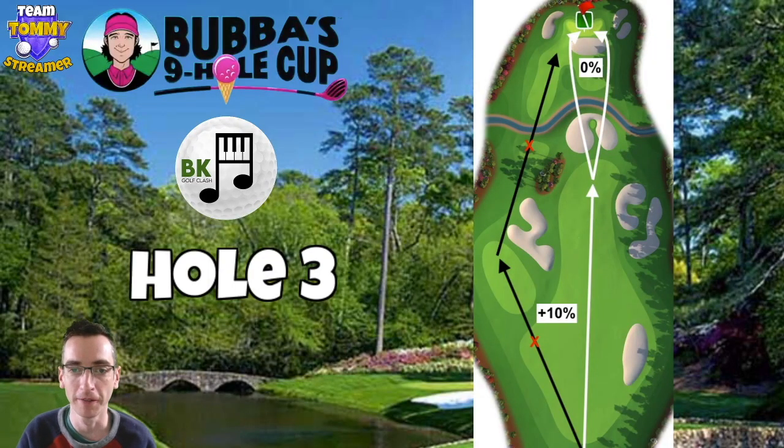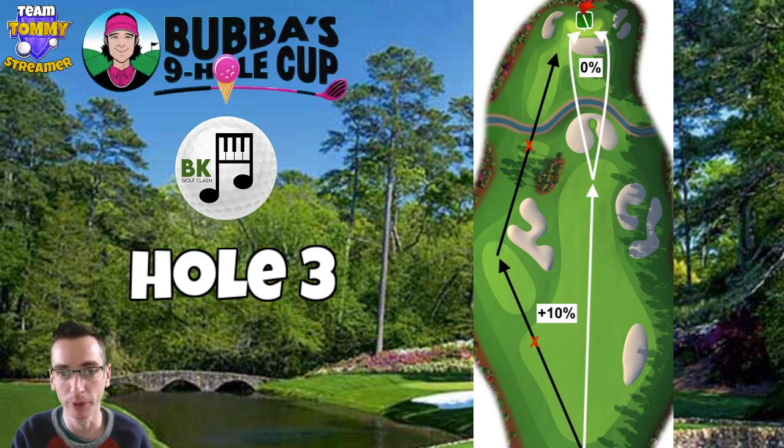Third hole now — the first of the par fives, and these par fives in the Southern Pines are pretty long indeed. Two options here: if we get a horrendous amount of headwind we're going to have to take the left hand route, bouncing over onto that fairway pad out to the left. The second shot will need a wood club with a distance bounce on that little island where the red cross is, getting as far down as you can — then you've got a short iron shot for the eagle going left hand side.